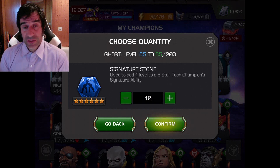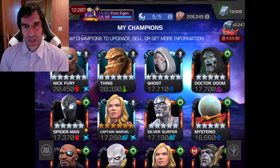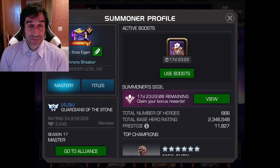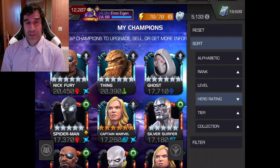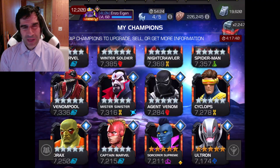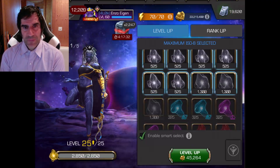I put the science stones into Ghost to help my prestige. I have this weird compulsion where I like my sig abilities to be divisible by five, so I don't put in all 12 — just 10 — so she's now at sig 65. Her sig ability scales pretty linearly and it'll make her that much more powerful. I'd love to get her up to 100, and 200 is always the dream, but I don't think I'll put generic gems into her.